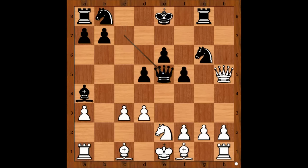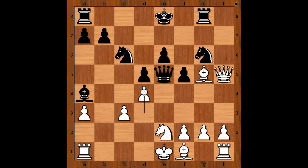Queen takes Pawn on E5. If Black has enough time to play Knight to C6 and to castle, then winning for Black would be a piece of cake — easier said than done. Bishop to G5, that would prevent castling Queen's side. Knight to C6. D4, attacking the Queen.